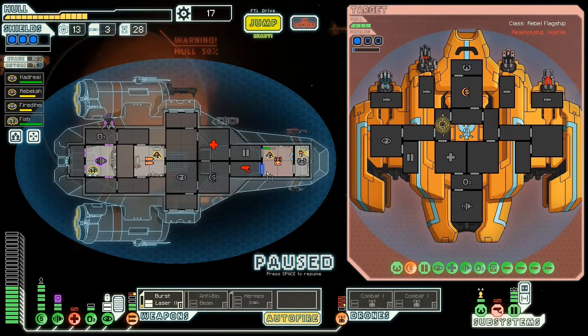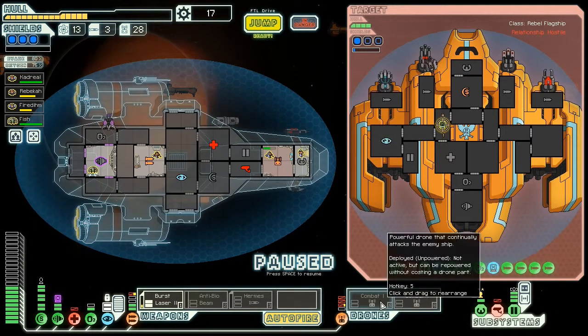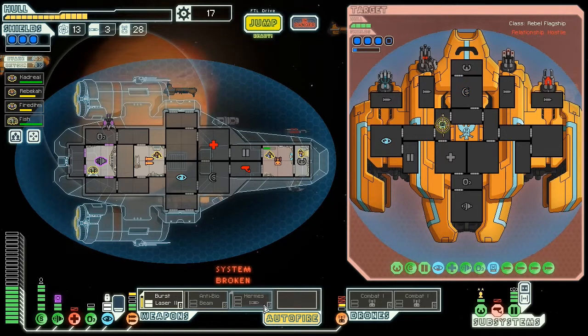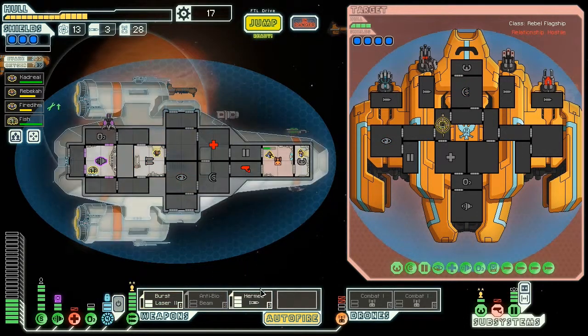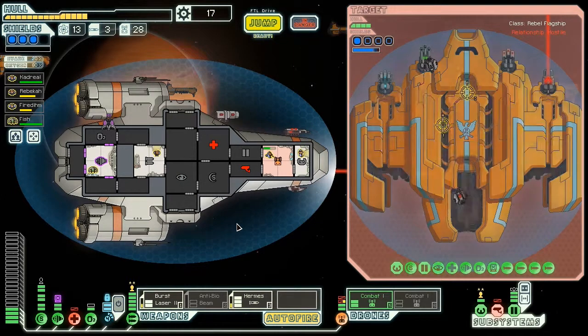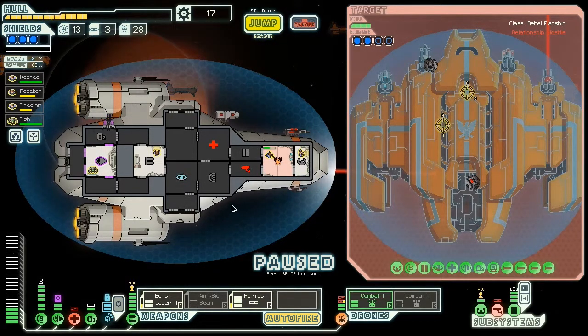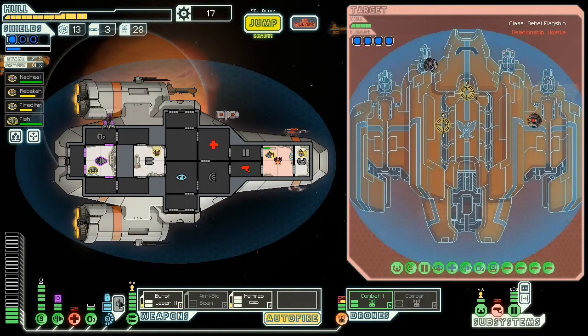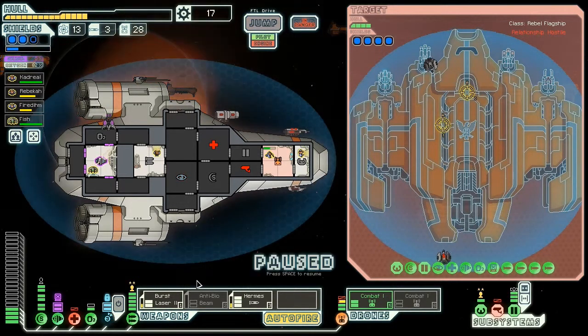We need more people fixing stuff. Let's wait for the combat drone to come back. Weapons are coming back — nearly back online. Almost there. Weapons are up. Come on, Hermes — recharge, get back on that shield. Combat drone back online — awesome. Tense stuff. We can take the hits so far. Weapons are up — why are you not firing? Fire! You can't fire — I cancelled his combat. That's a shame.